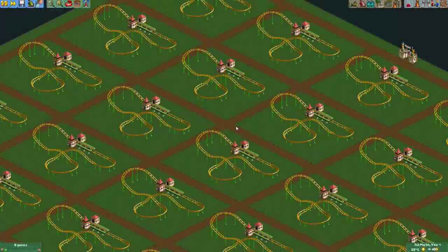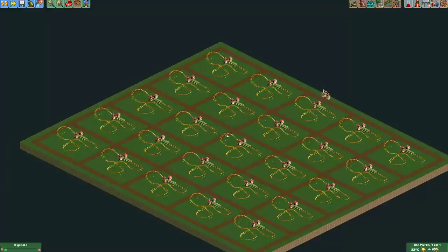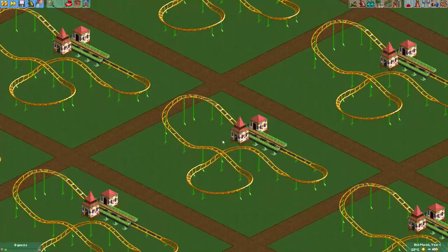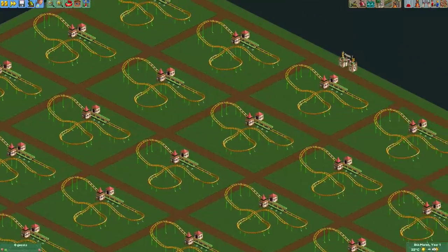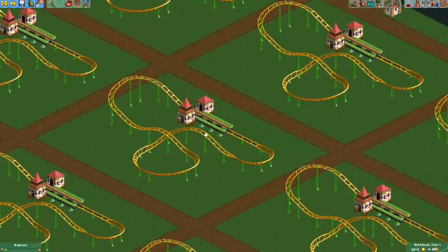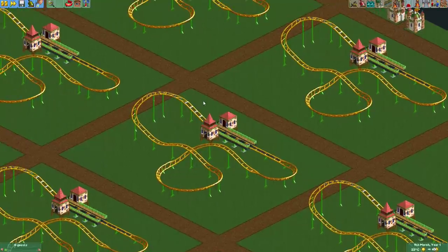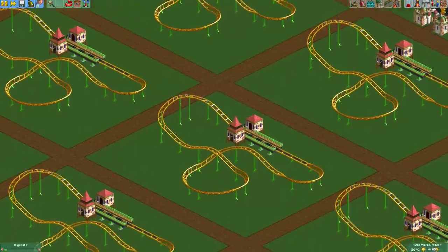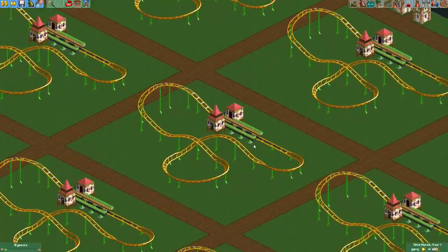Welcome to the results video of Multiplayer Round 39. In this round, all the plots started out with the same junior coaster and players had to decorate it. A lot of stuff was allowed — for example, players could change the vehicles, the operating mode, and launch them from the station into the layout — as long as they didn't change the layout of the coaster.